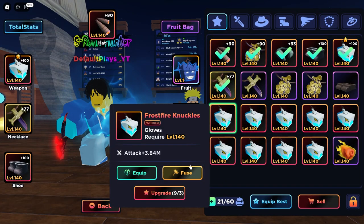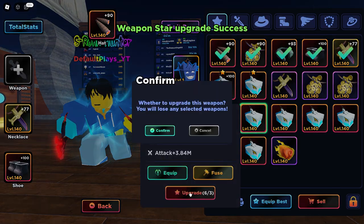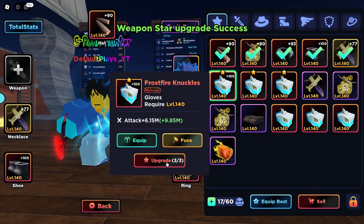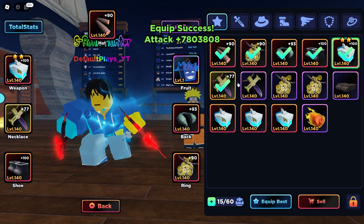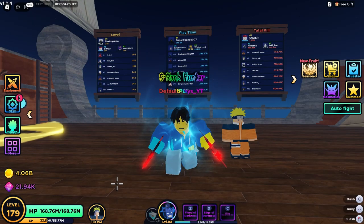We have enough — we actually went over the amount we needed — so let's upgrade these and get our two-star frosted knuckles. It stays at level 100, so now we've got the maxed out knuckles. The only thing we need now is the mysterious partner necklace, which we will get over time.